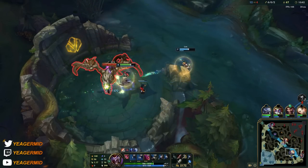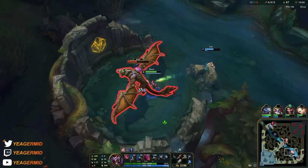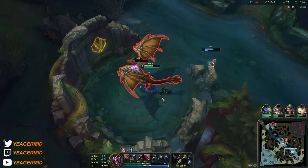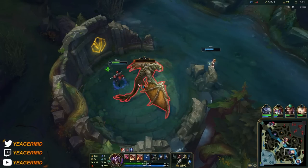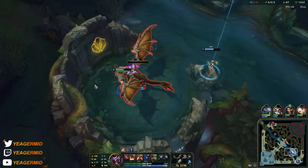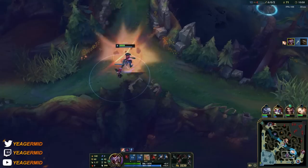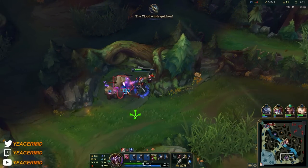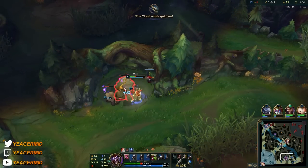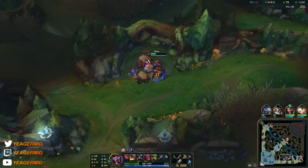Backstab all the time on big monster camps — that's really going to increase your DPS a lot. Also, if you backstab during your Q it gives you a guaranteed crit. So you don't need to build full crit on Shaco — even if you only have an Infinity Edge, you'll still benefit from that empowered crit auto attack as long as you Q and then backstab.